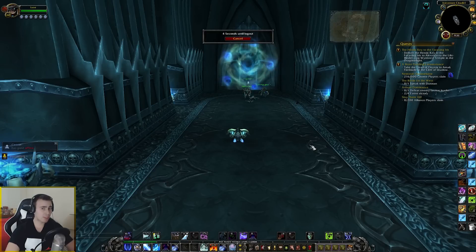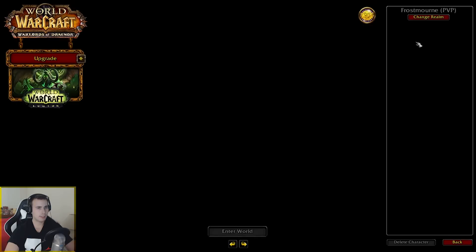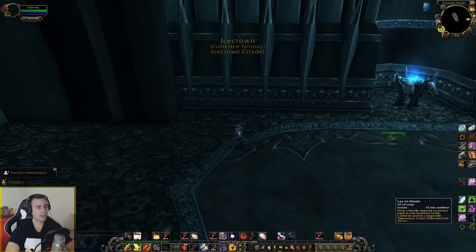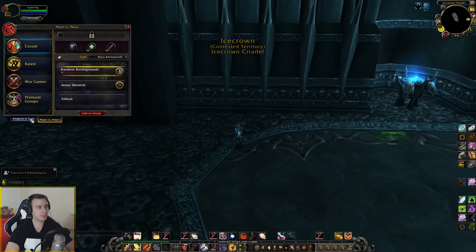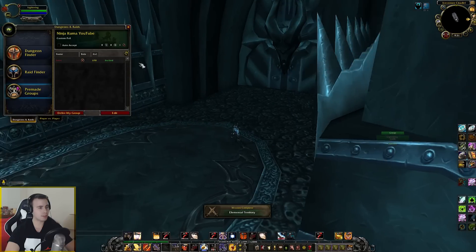You will now log out of your alt and go back onto your main. Now you will log back onto your main, where you will accept your alt's request for invitation. There you go. You now open up your group finder where my alt is asking for an invite, and you will now invite the alt.